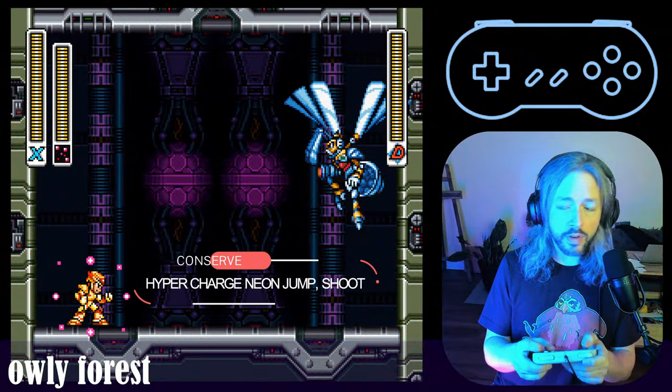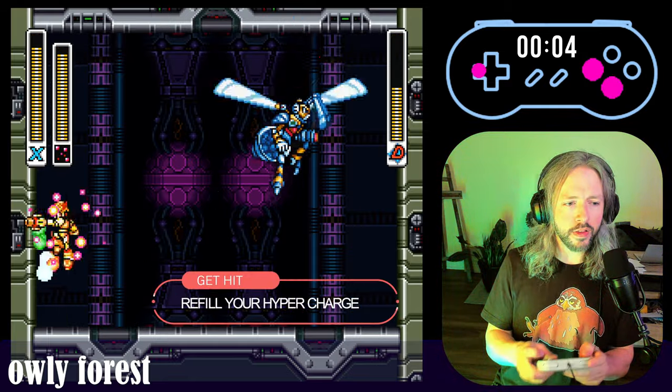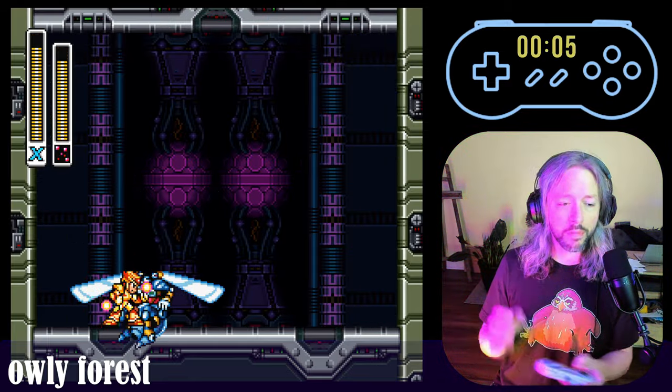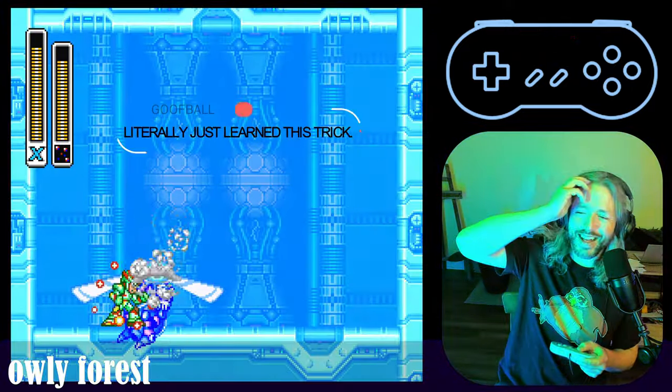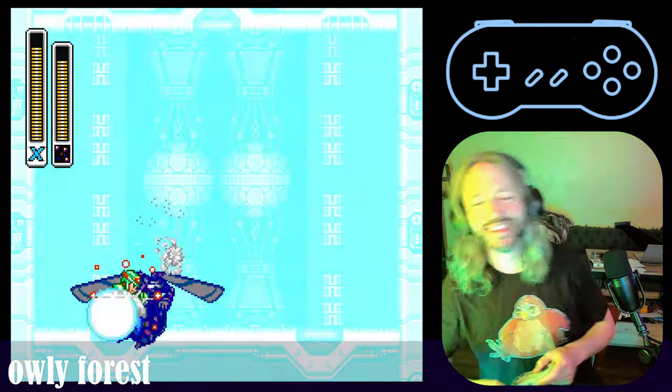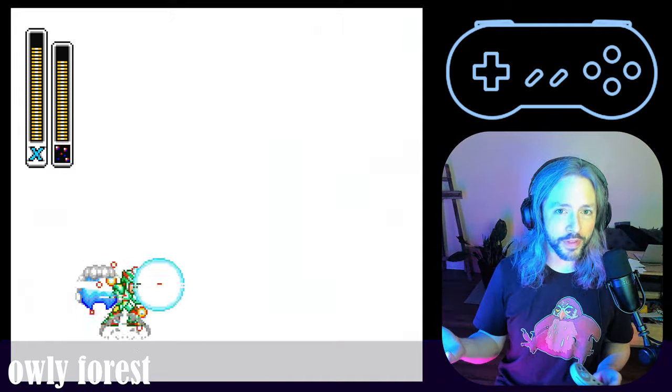Step 1: get your Neon Jump on the left wall. Step 2: do it again. We've consumed 4 bars of energy — we're in great shape for the next fight.